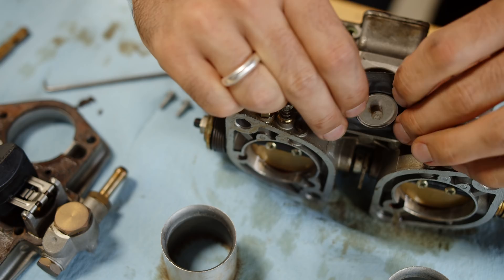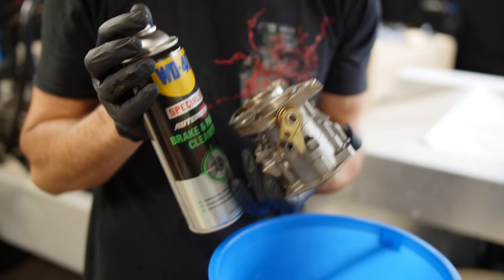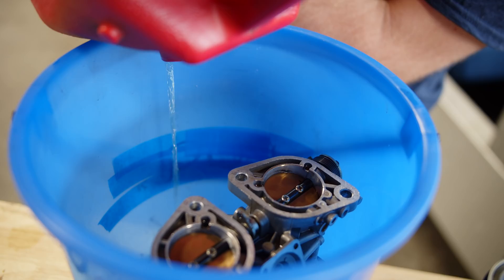We've almost reached the end of the black hole, which is the disassembly of these carbies — even though you probably can't get to the end of a black hole. But once they're disassembled, we're going to give them a good clean in WD-40 brake and parts cleaner.